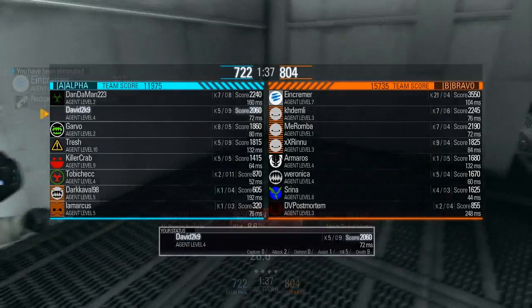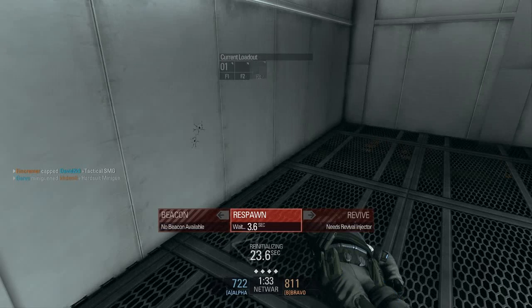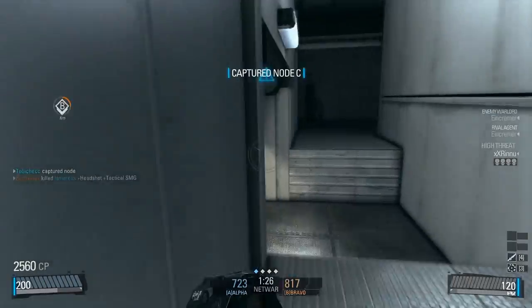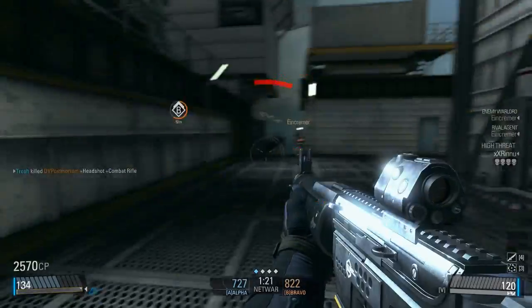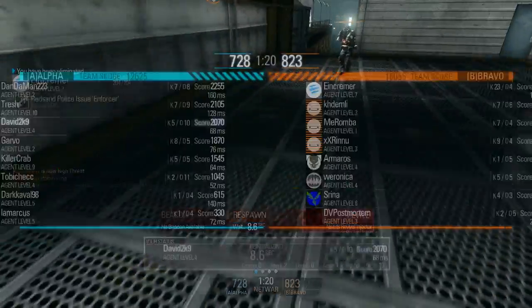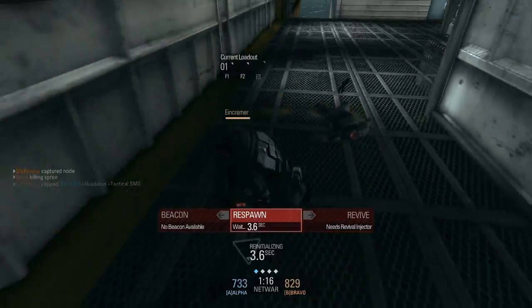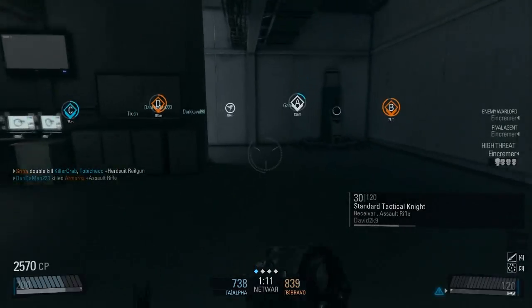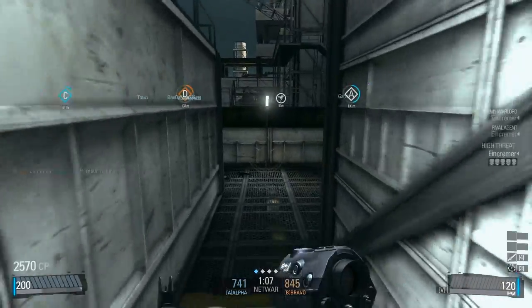I got shot in the back - team warlord! We're getting C, okay D's right here, let's get D. D's clear - I'm dead. D is not clear. I can see through walls. Okay, D's temporarily clear.